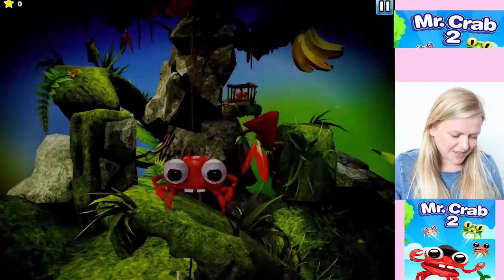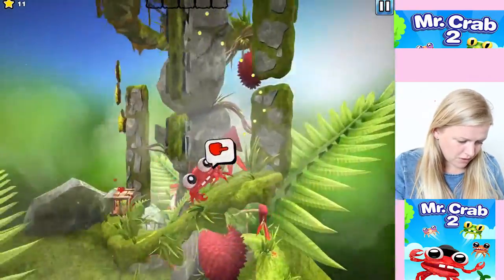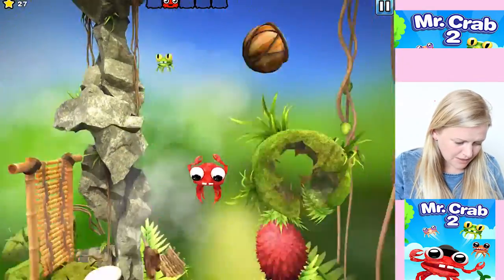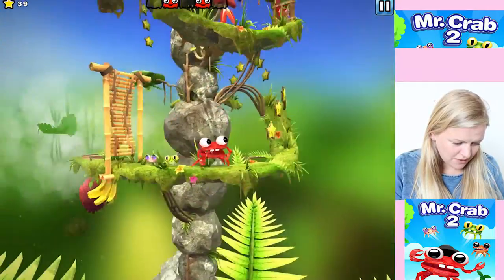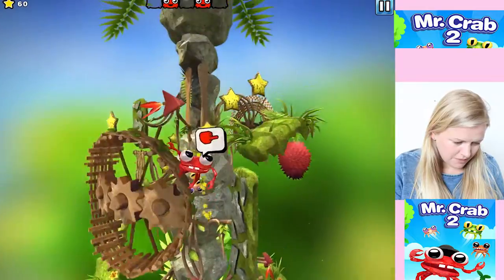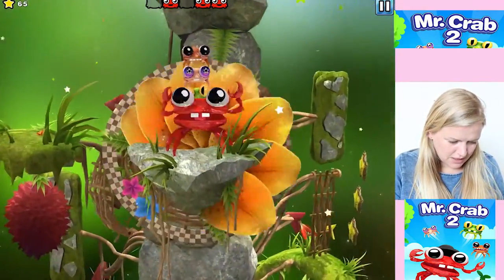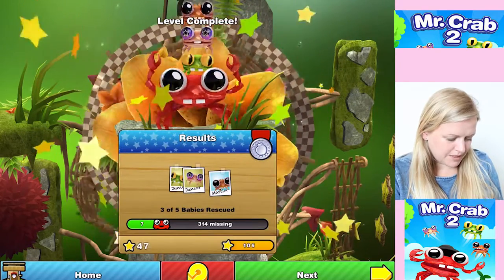317 missing - okay, next. This is adorable. What are those bananas - are they something we should be collecting? Jump - I want to save that baby. Oh look at the babies, they're so cute! We didn't save them all - we missed a baby. We got Junior, we got Martin, and we got another Junior. One missing. Can we do that again? No, it's just taking us on to the next one.